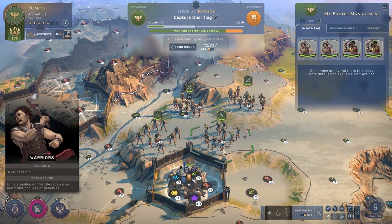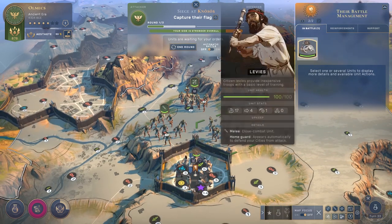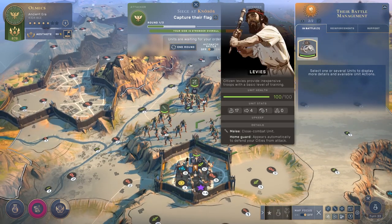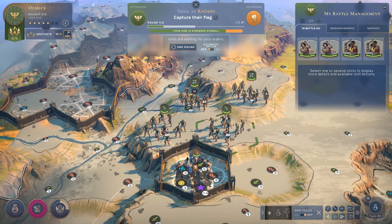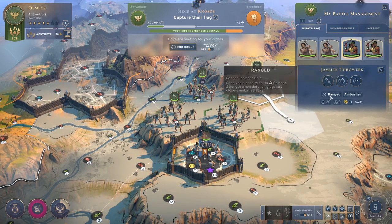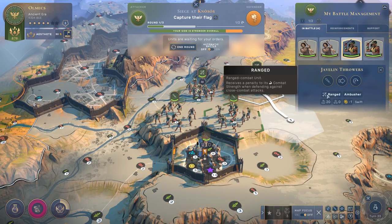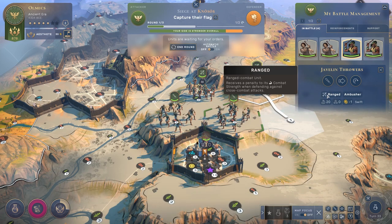Looking at this battlefield right here, I'm just attacking a city. It has a single population, so just one levy in it, which is perfectly fine for the purposes of this demonstration. We have two warriors and two javelin throwers. Although it doesn't say it in their stat block, javelin throwers are effectively gunners — they cannot fire indirectly, they need direct line of sight — and that's going to make it easier to show how line of sight works.